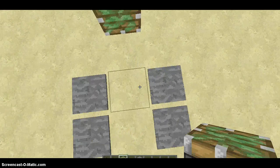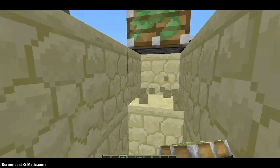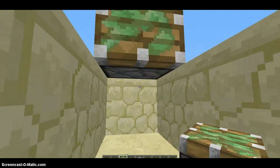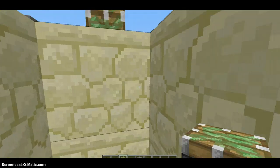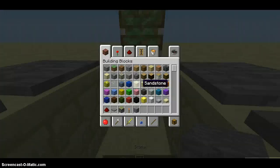Now you dig two deep, and then you dig under the piston right here, and then go like this. Do the same thing on the other side.